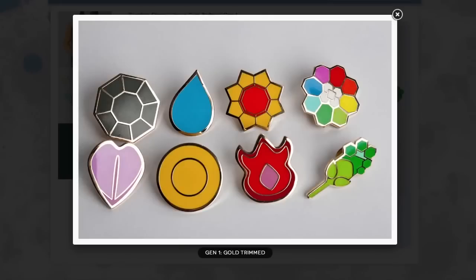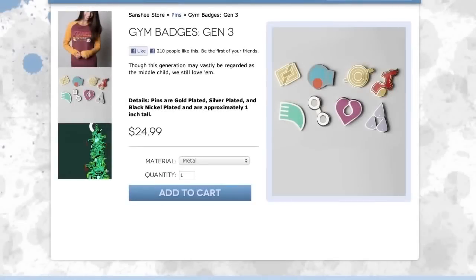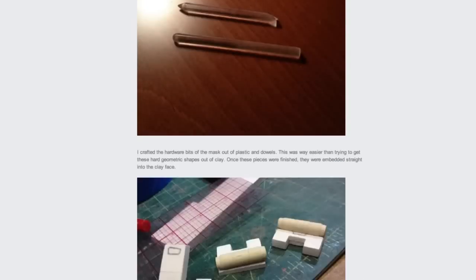give yourself these awesome gym badges to let the ladies know that you're not only brave, but handsome. Jack Mask. You can try and build your own or buy one and paint it yourself.